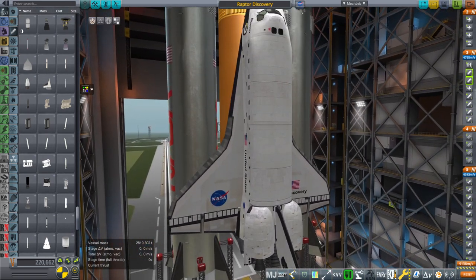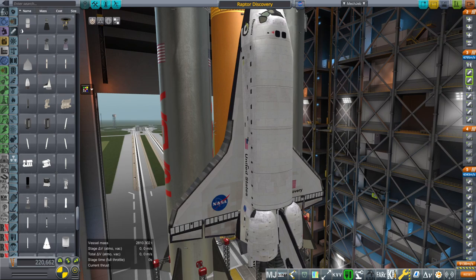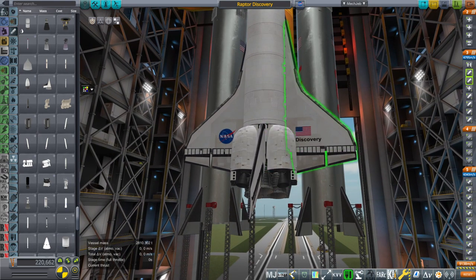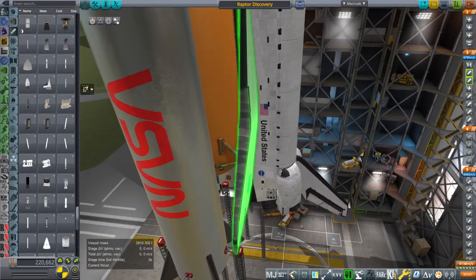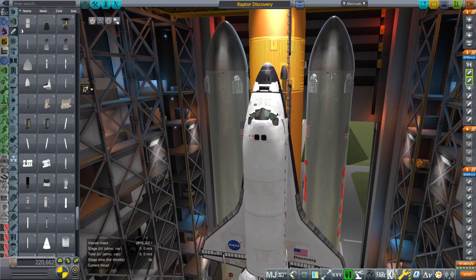You can't just put a huge payload in the bay of the shuttle — dump 100 tons in there and expect everything to work out perfectly. Once it gets to low Earth orbit it has less than 400 meters per second, so we have to be aware of that. There's also the whole separation of the boosters from the stack — we need to make sure they don't collide with the wings.